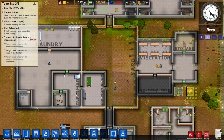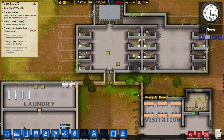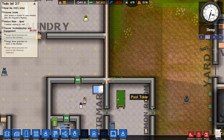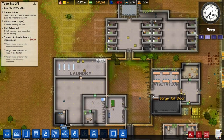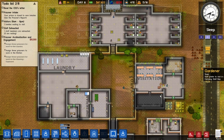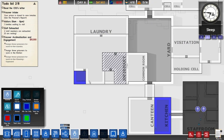Hopefully it doesn't look too terrible. The exports are going out and we're getting some money - sixteen hundred now, which is pretty good. The jail is set up, things will be built really soon, the laundry room is kind of going on over there. It's seven o'clock so they're still asleep. Let me look at what's happening with the armory and research.